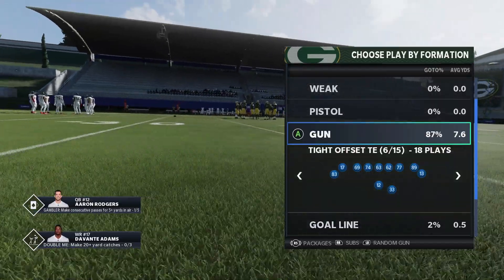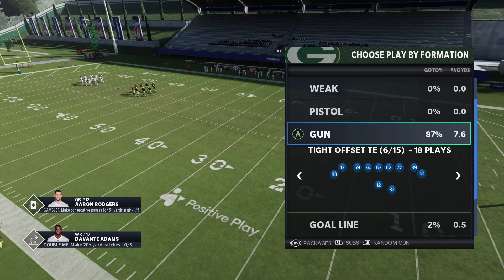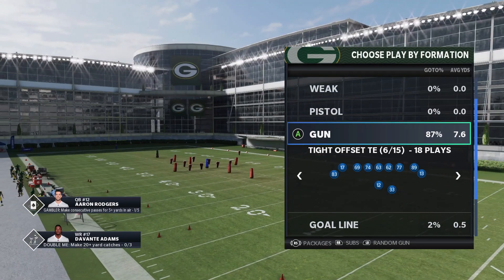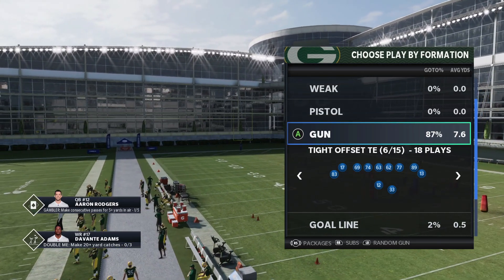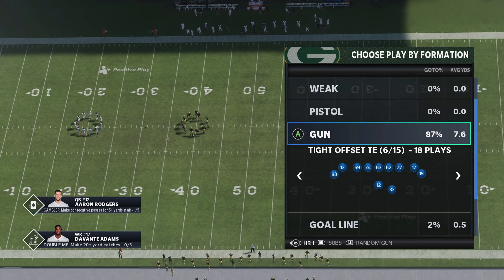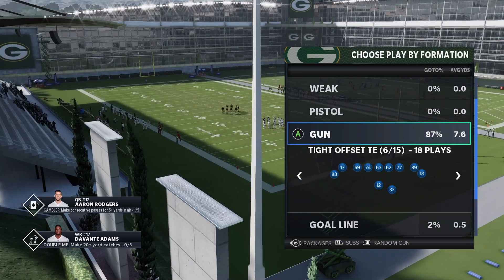What's good guys, Venom Fire here back with another video. Today I'm bringing you guys yet another offensive scheme — this time we're in the Gun Tight Offset Tight End. This is a formation that a lot of people sort of counted out. With the addition of zone drops, corner outs aren't as effective, especially since last year this was one of the most popular formations. But having ran this formation since Madden 17, I wasn't ready to give it up. I labbed it and found a ton of great plays and setups. For those players that don't like to run Bunch and Trips — those are probably the two meta formations right now — this is a great way to mix in something unique and still effective.